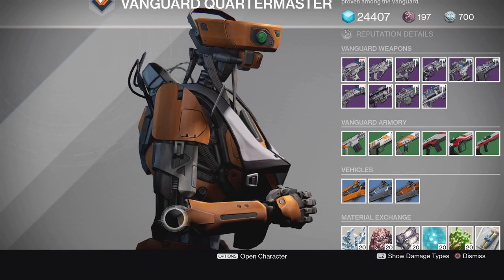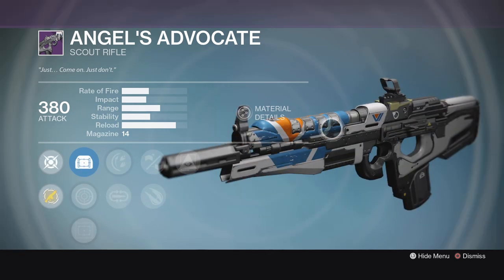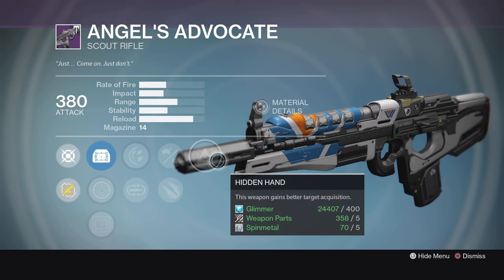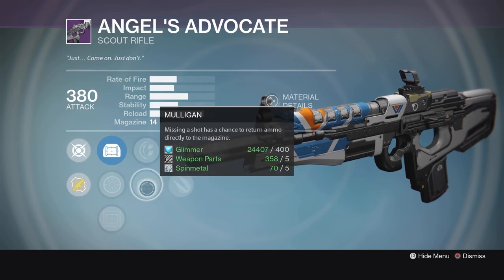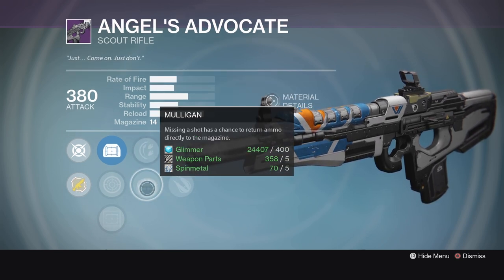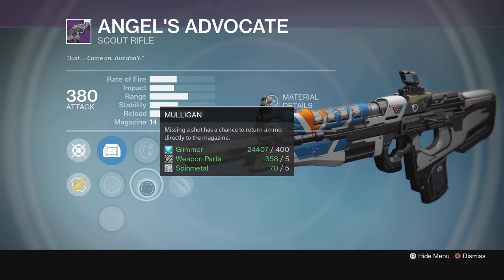Next, also at the Vanguard Quartermaster, we have the Angel's Advocate. This is also a very well-rolled scout rifle. It's got Hidden Hand, Hand Laid Stock, Explosive Rounds, Rodeo, and Mulligan. This will be very effective — probably more for PvE than PvP, but it's not going to hurt you too much in PvP either.